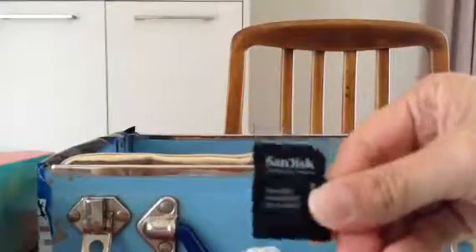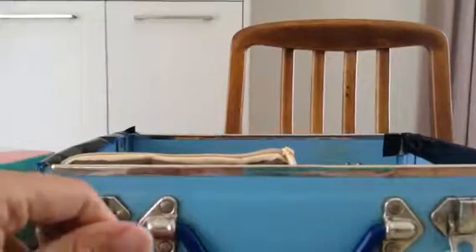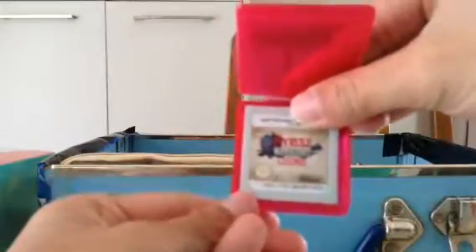I'll put those back and show you the other items. Here is my adapter for my micro SD card, so that if I need to save games or transfer them, and my USB for it. Here you can see the extra micro SD cards. On this side I've got Hyrule Warriors — these cases can be a bit hard to open. And here I've got Super Mario Sports and Monster Hunter Stories.